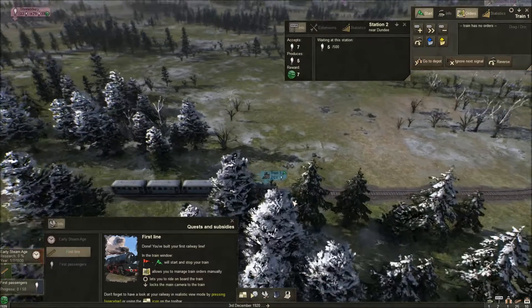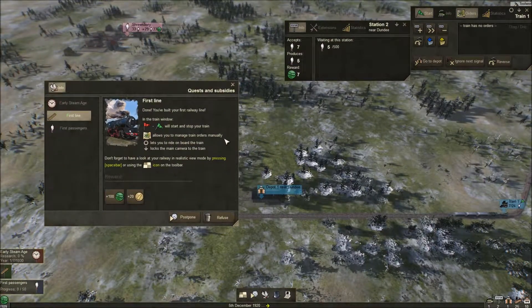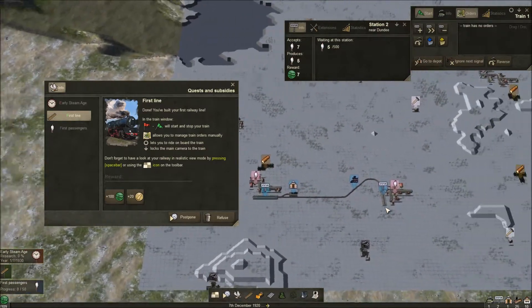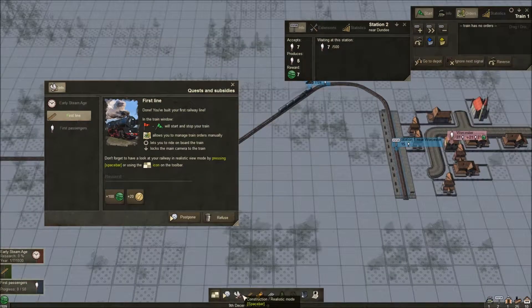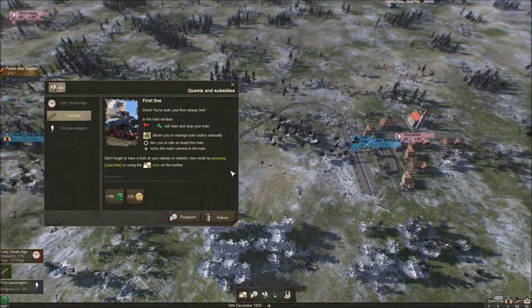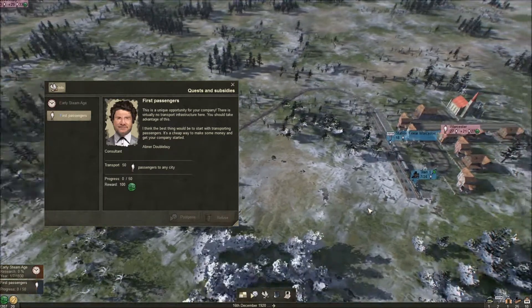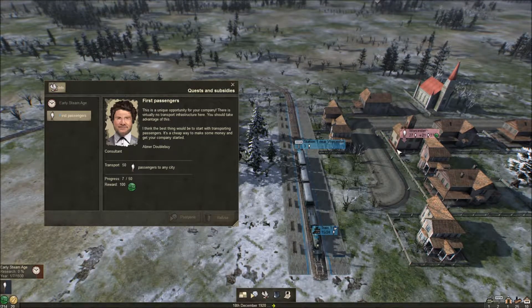Don't forget to look at your railway in realistic view by pressing Spacebar — this is strategic view and that is realistic. Space toggles between them. We're loading up more passengers and getting paid when we drop them off at stations. We have 200 more than we started with, though a lot of that's probably from quests.